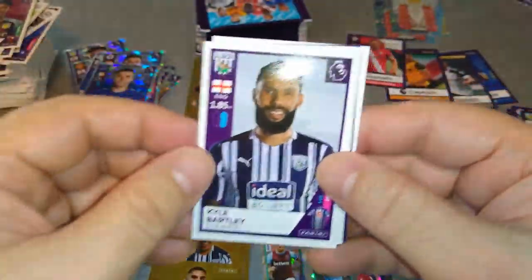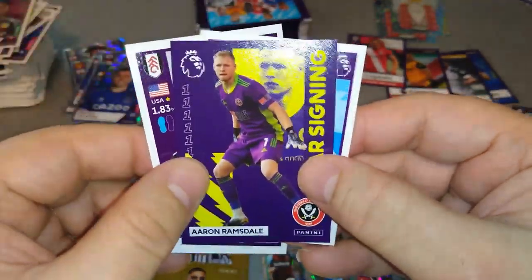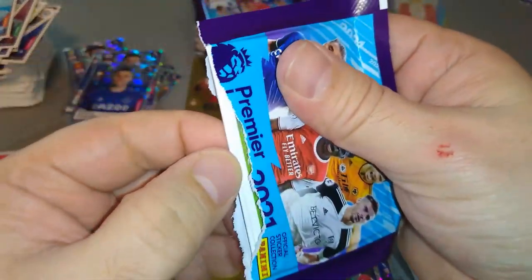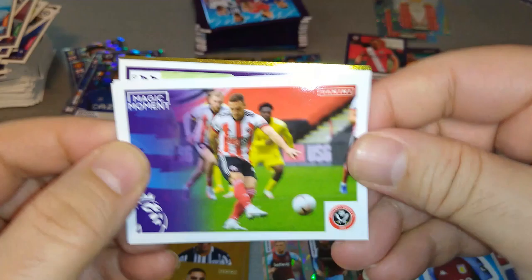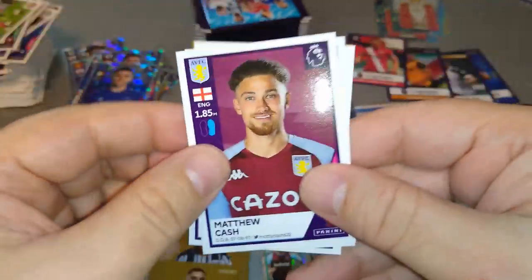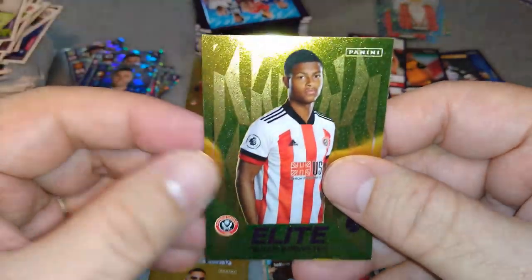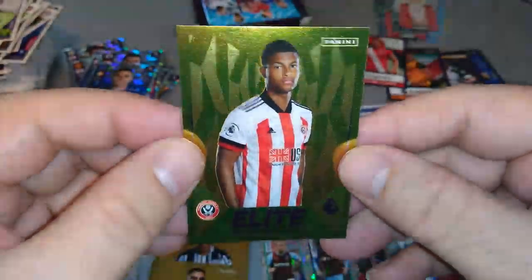Seamus again. Bartley, Robinson, star signing Ramsdale, and Foden. Sheffield United magic moment. Cash, John Joe Kenny, Areola, and a Ryan Brewster Elite — boom!